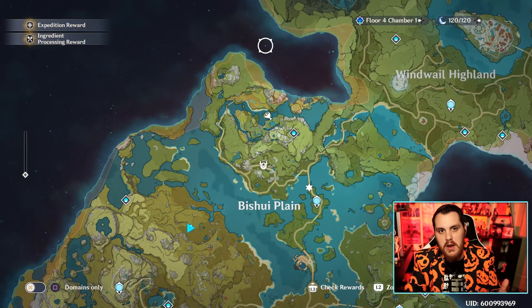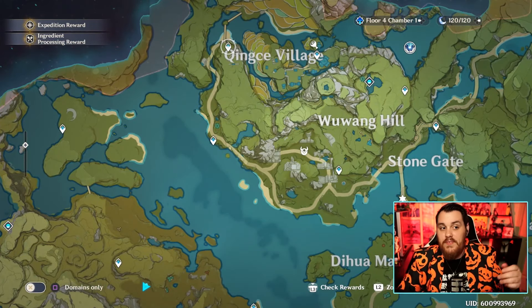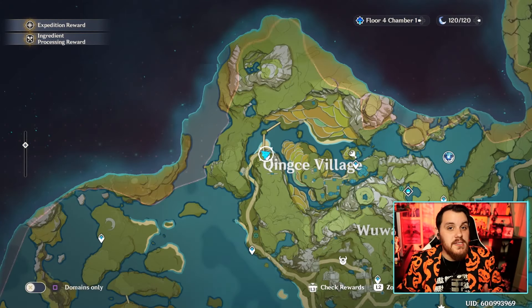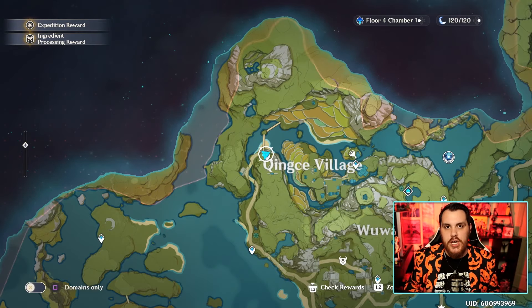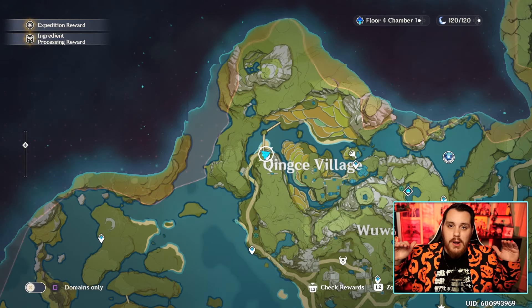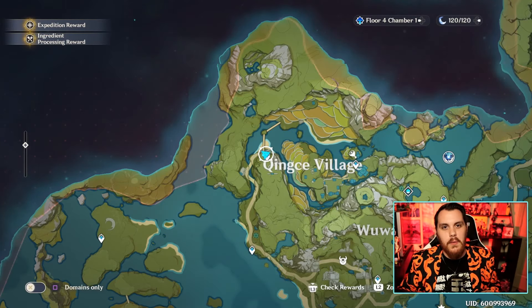The first one is very simple — it's going to be up here in the mountain. We're going to fast travel to King Sea Village. Since I already got this chest, when we get to the big room there's going to be a lot more chests than just this luxurious chest, so we're going to fast forward to get you guys there.